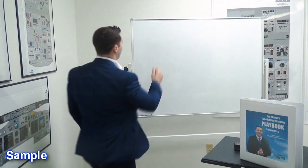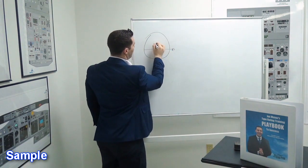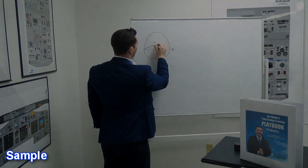In the playbook, if you're following along on page 34, there is an illustration of the attitude indicator. If you're listening on the audio program, I'll put it out here on the board and talk you through it. It's basically an indication of...